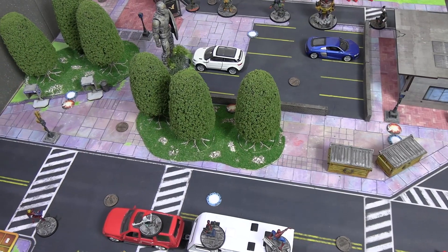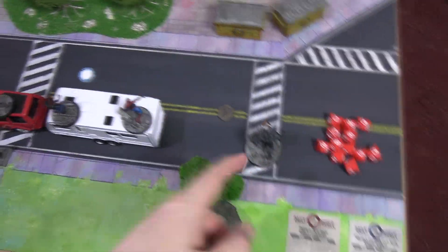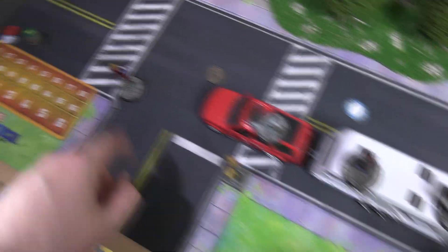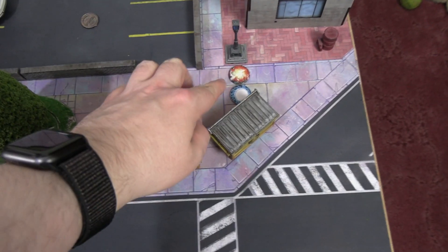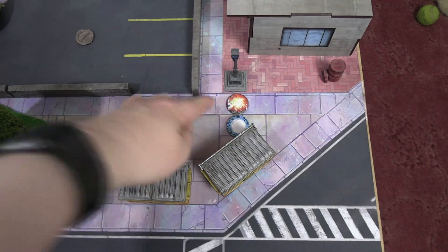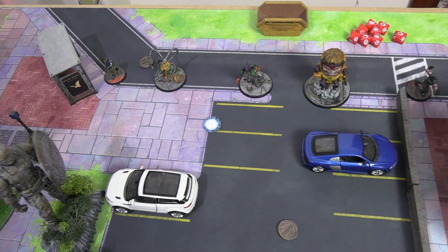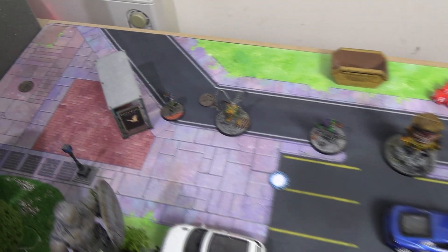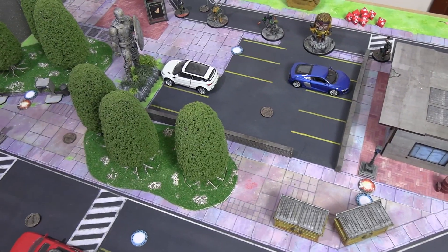Both teams are set up and ready. The Spider-Foes are going first on the far end of the table, the Web Warriors are here. There's Venom, Spider-Man, Ghost Spider, Captain Marvel and the portal closest to them. The Kree power cores are the three rubble piles along the center. The portals are on the same central point - separated for ease of showing. Spider-Foes have Winter Soldier, Doc Ock, Green Goblin, Modoc, and Crossbones deployed.